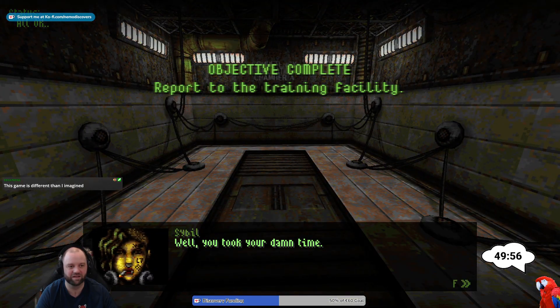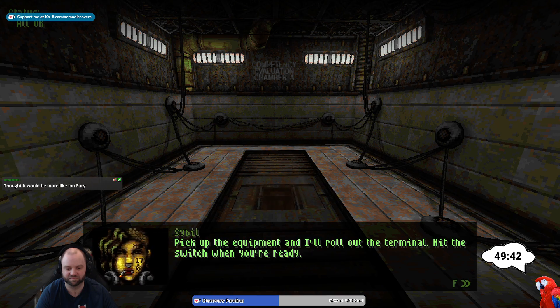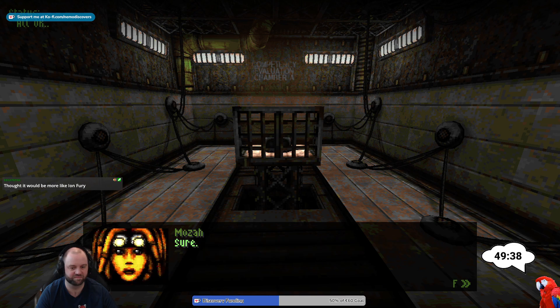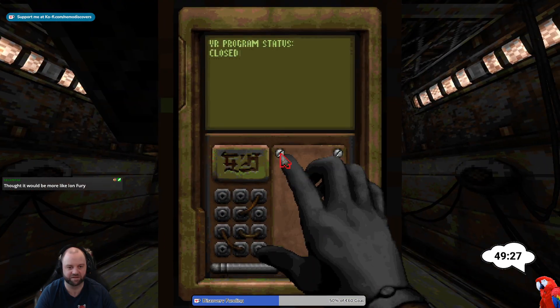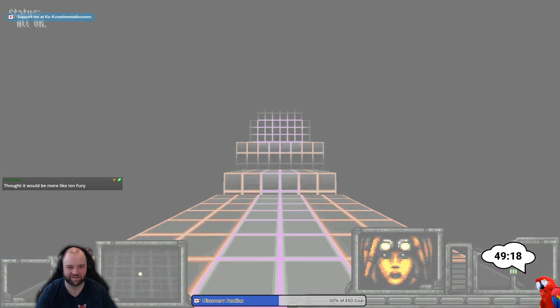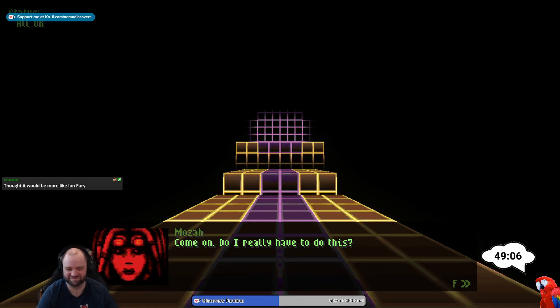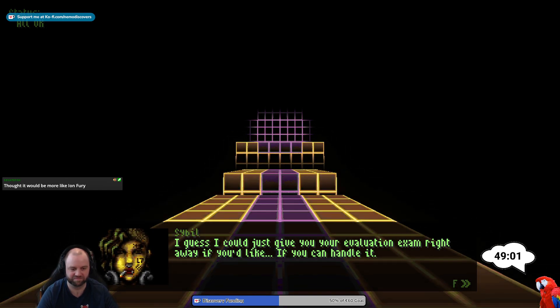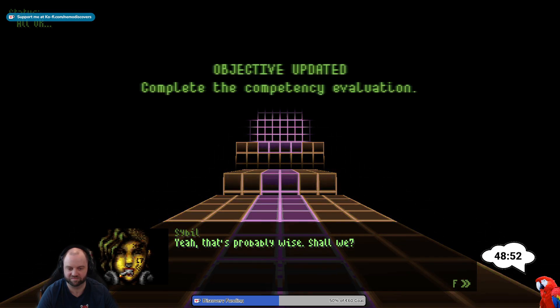'Well, you took your damn time. This is really necessary — you wouldn't think so, but the company has a staggering 60 percent operational failure rate at the moment, so yes I have to evaluate you. Pick up the equipment and I'll roll out the terminal. Hit the switch when you're ready.' Sure, cool. And can we quick save? I thought we'd be more like Ion Fury. 'Come on, do I really have to do this?' 'I guess I could just give you your evaluation exam right away if you'd like.' 'I wouldn't mind a refresher — that's probably wise. Shall we?'